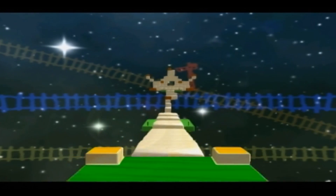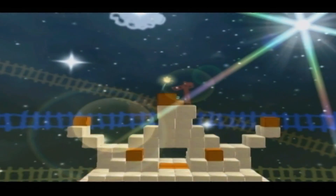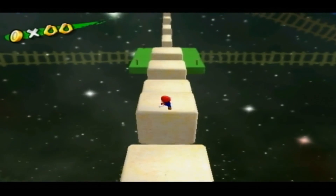It's Nintendo logic. So here we have our secret mission. These sand blocks here will disappear as you stand on them, so you have to hurry up and be quick.